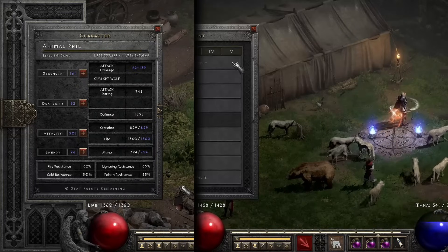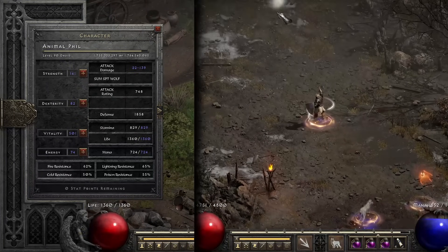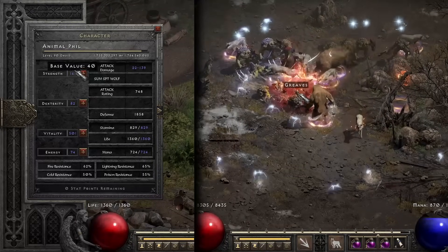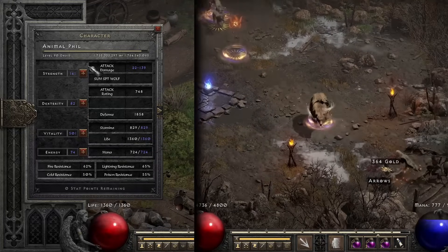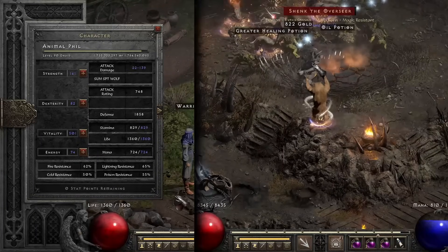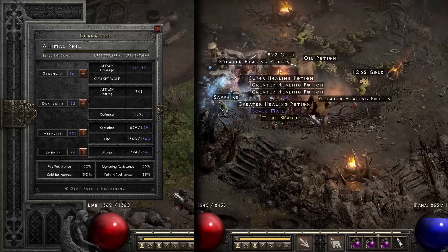We'll jump into the stats first, and this is my new setup for how I do build showcases. For the stats, it's a standard max vita build because we're going for the most survivability. We have 500 vitality here — this is a level 90 druid. Just enough strength to wear your gear. The gear isn't absolutely perfect, so resistances aren't capped, but you have so much life on this character it ends up being pretty much nonsensical. I didn't even notice any survivability issues with the resistances where they're at. You could easily cap them with some charms or a minuscule gear swap.